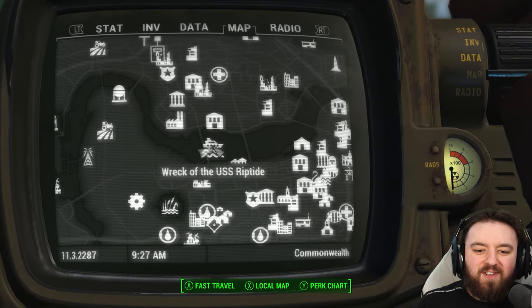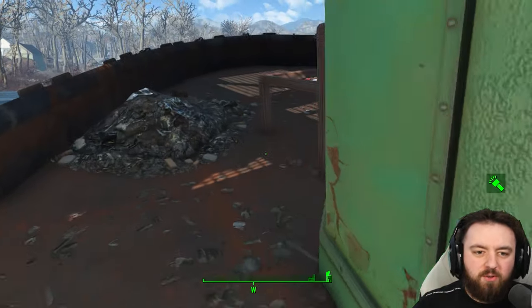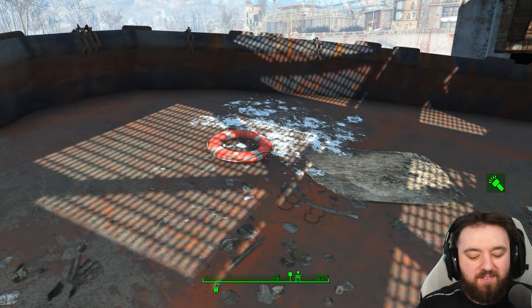Go to the wreck of the USS Riptide and when you get here you can find the mini nuke just at the front of the boat, hiding in the debris. Sometimes they're just sitting in plain sight.